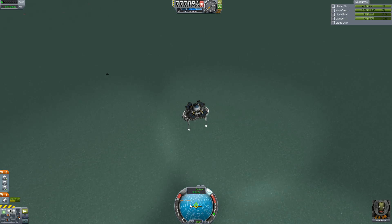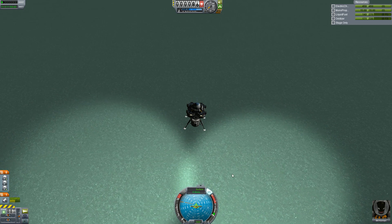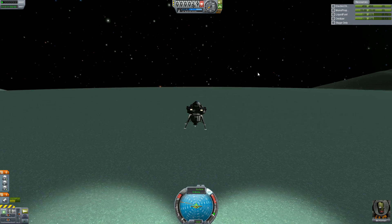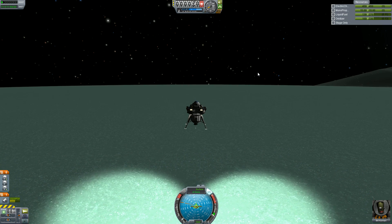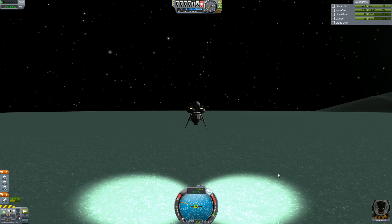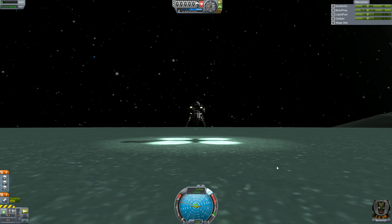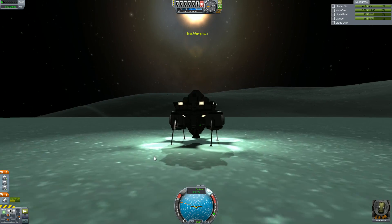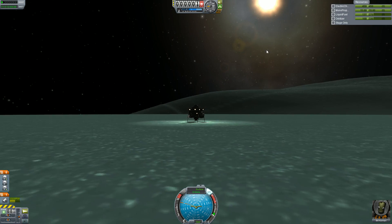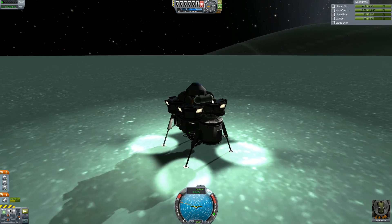Alright, here we come down for a landing - we're going to slow our descent. This was actually one of the better descents that I've done. We're really slowing ourselves down here and coming in nicely. We've got plenty of fuel. Coming in for a nice little landing - slowed ourselves right down. It was perfect. And we made it to Minmus.